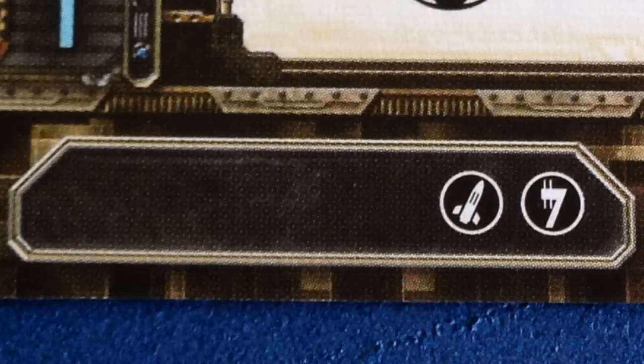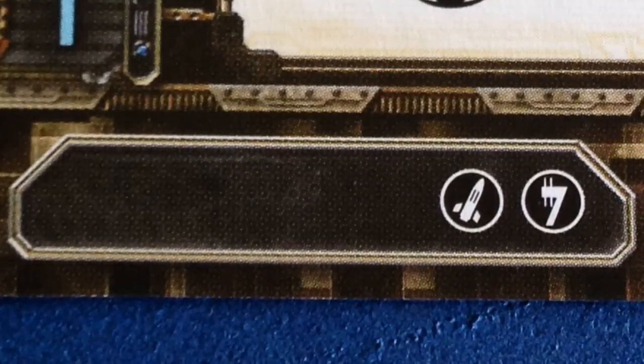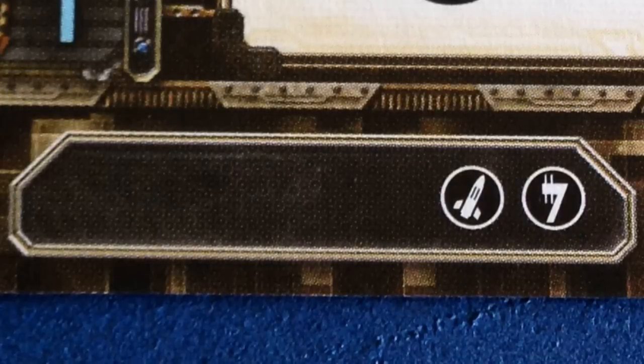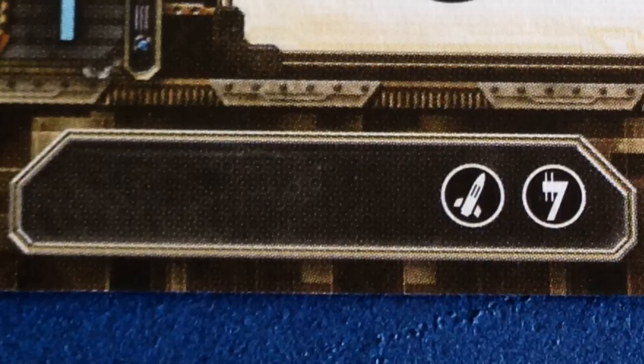All Kyrax fighter pilots have access to a missile and an illicit upgrade. The illicit category keeps getting more and more interesting with each new wave, so it's certainly good to see it here. This upgrade is what's really setting Scum and Villainy apart from the other factions in the game.